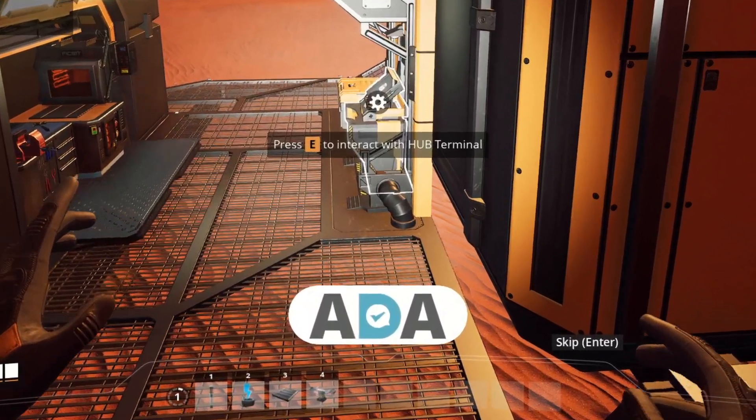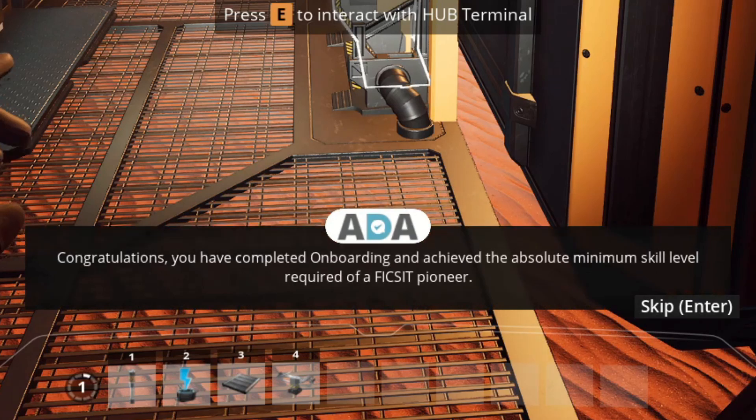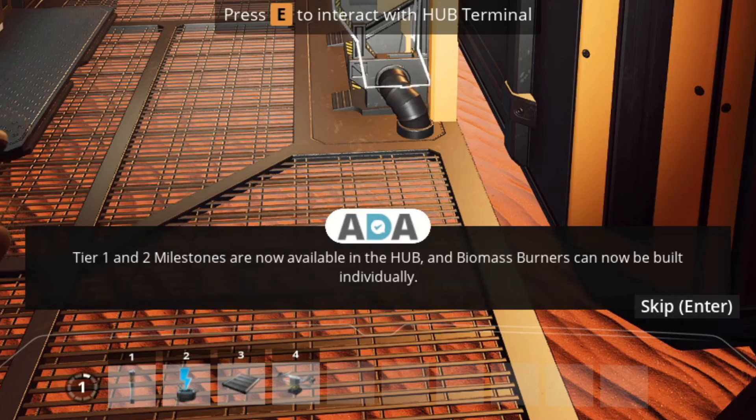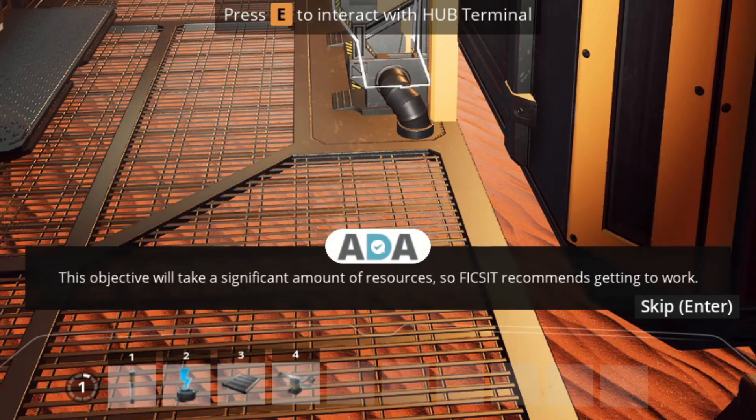Hub Upgrade 6, Landing Platform Hydraulics, completed. Freighter landing initialized. Congratulations — you have completed onboarding and achieved the absolute minimum skill level required of a Fix-It pioneer. Fix-It looks forward to your future achievements, because a future with Fix-It is a future with you. Tier 1 and 2 milestones are now available in the hub, and biomass burners can now be built individually. Your first official objective is to initiate project assembly by building the space elevator. This objective will take a significant amount of resources, so Fix-It recommends getting to work.